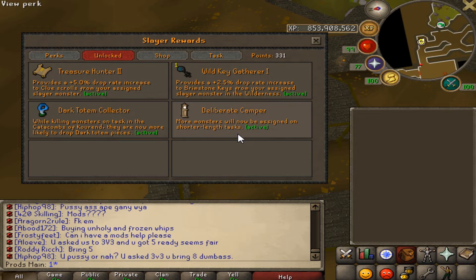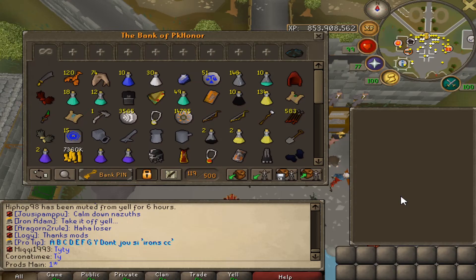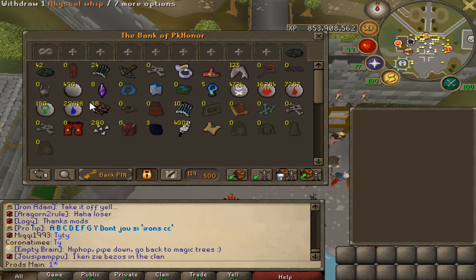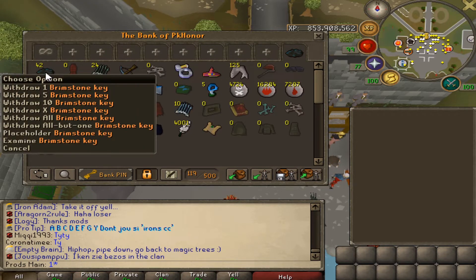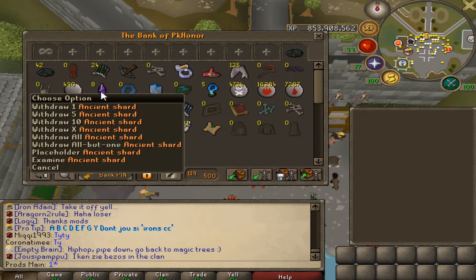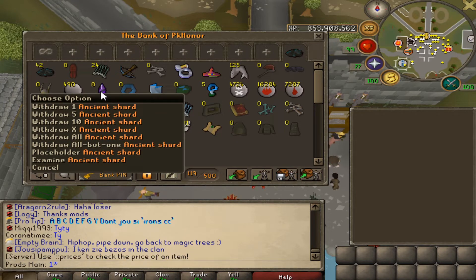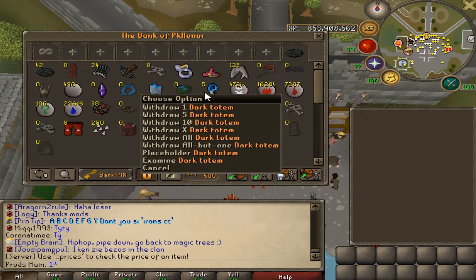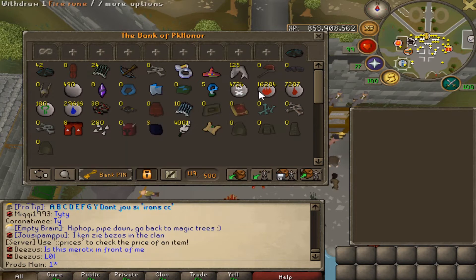Now let's go ahead and get into the loot tab — I'm actually excited to show this one. So starting off, we ended up getting 42 brimstone keys, which is nice. The B-ring is mine. We got 8 ancient shards, which should be enough to get me the Arclight. We have 5 dark totems complete, and we have 1 piece left over.